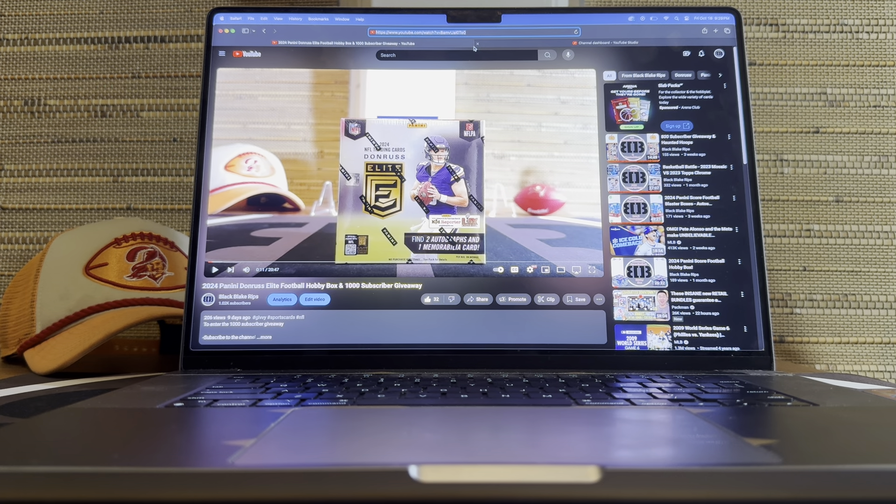We have three winners for the 1,000 subscriber giveaway. The prizes are what I was able to round up between storms. First prize winner — Topps Chrome Basketball Mega Box. Those are pretty awesome and became hard to get. Second and third are going to be three boxes of Score 24. Just happened to be able to get a bunch of Score 24. Hopefully you like ripping some football. Having three boxes of Score is pretty good — you're probably going to get something decent out of it with that many.